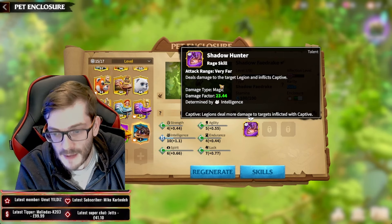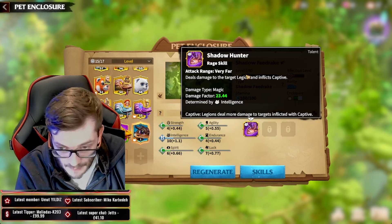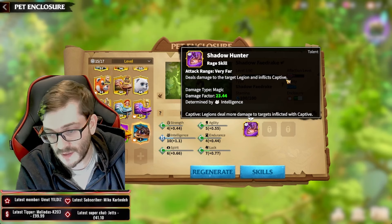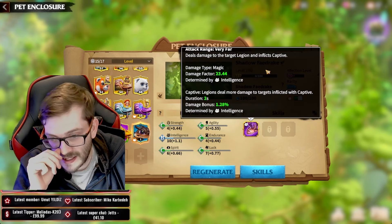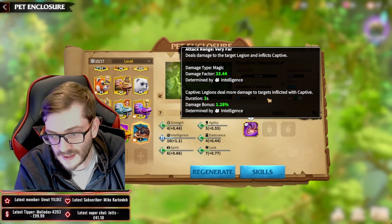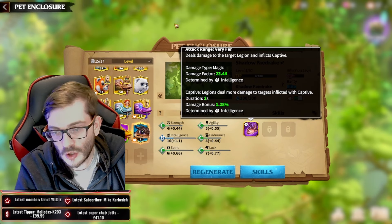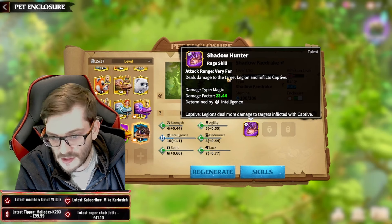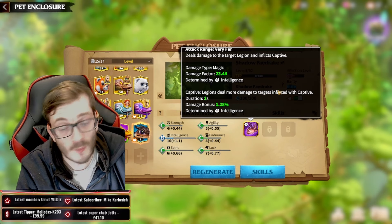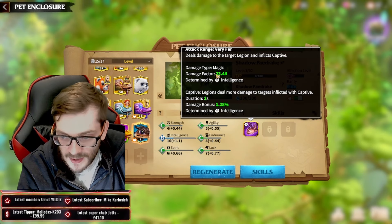So the Shadow Faedrake — what does its skill do? Pretty simple. It's got Shadow Hunter, it's very fast, it's a magic-based skill as you can see by the damage type. It deals targeted damage to a legion, but more importantly it inflicts Captive. Captive — as you can see when we scroll down — is intelligence-based, and states the legion deals more damage to a target inflicted with Captive. The duration is two seconds, so it's a really cool little effect.